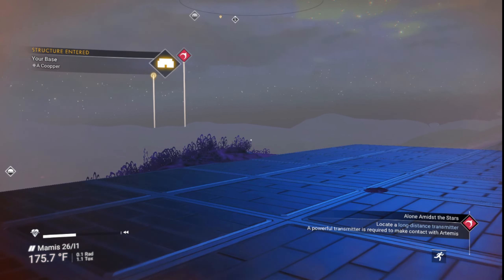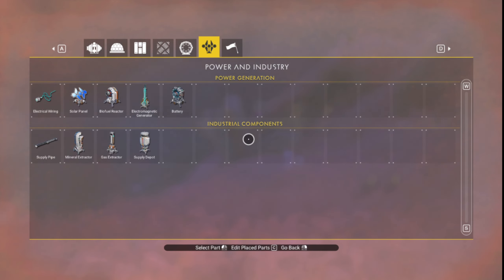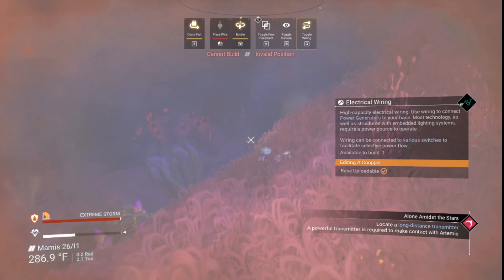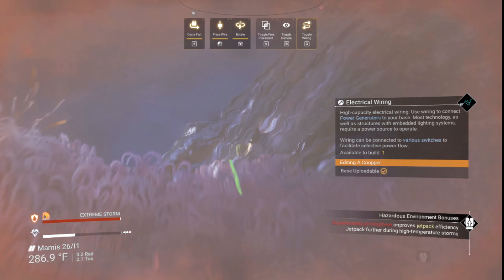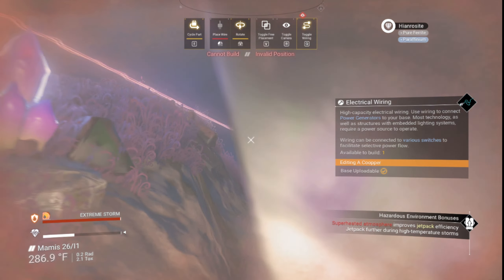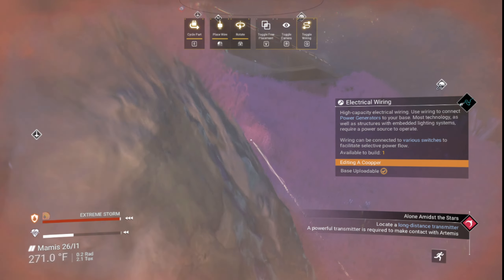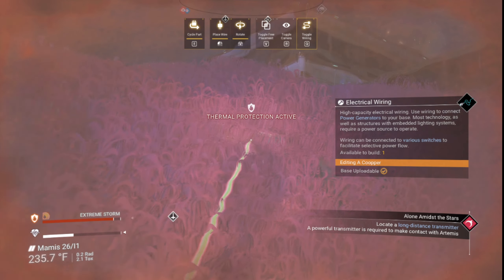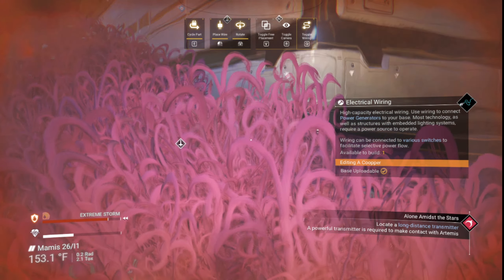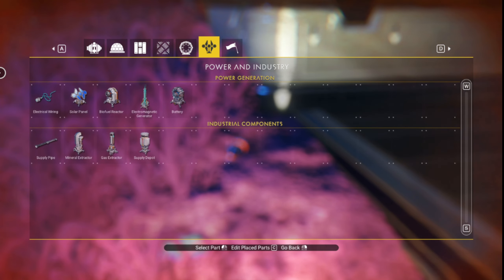Down here I found an electromagnetic generator spot and we need to hook that up today. So we're gonna go into the wiring and wire this bad boy up. The reason you want to put the magnetic generator first before you place down — go away storm! Okay, so right there, out of work, grab the wire back again.